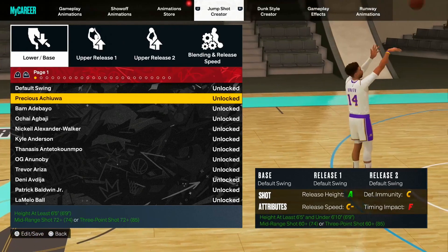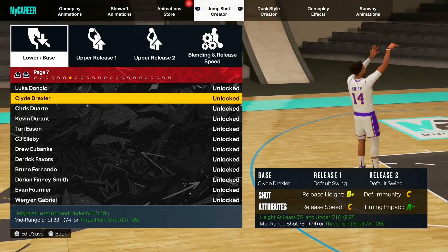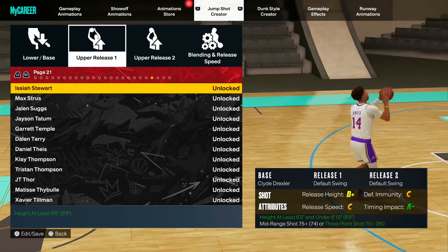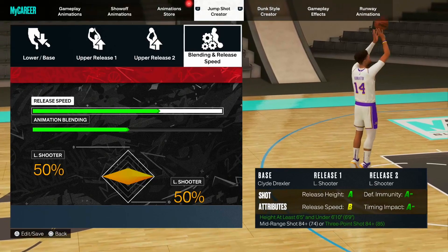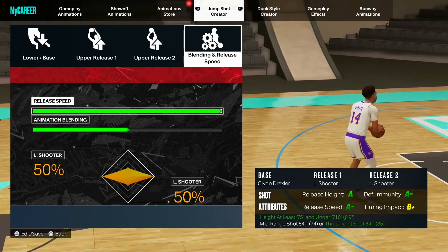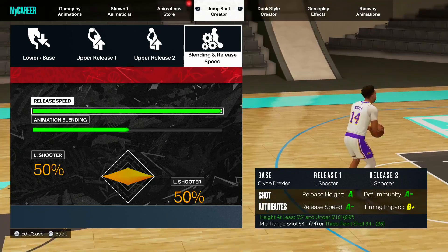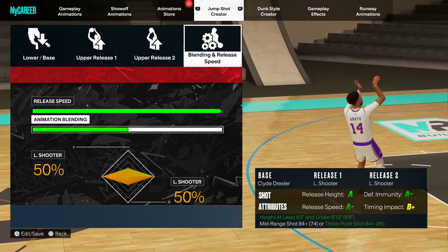Between the first two, I think these are the best combinations. You want to go with Clyde Drexler for the base, and then for the release — at least one and two — you want Lethal Shooter, which is on the very last page. Go to your blending and turn the release all the way up because the faster your jump shot, the better. The grades are great across the board: release height A, defensive immunity A minus, release speed A minus, and timing impact B plus.